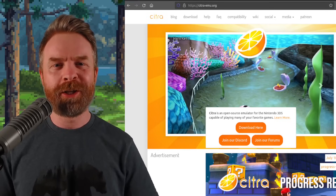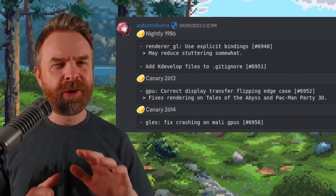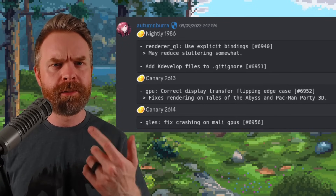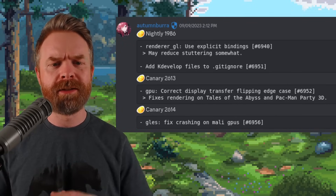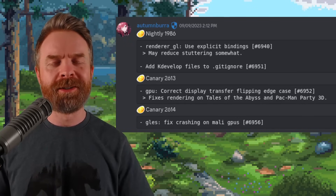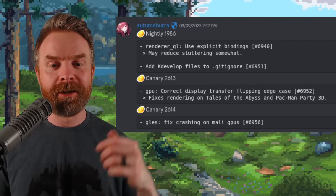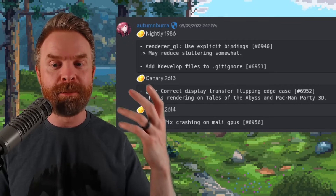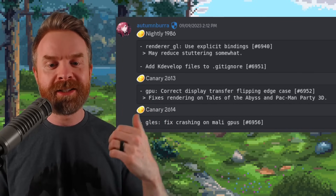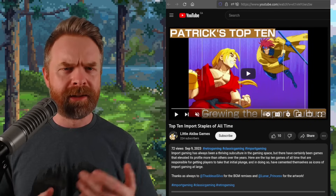Next up, we're talking about Nintendo 3DS emulation with Citra, and Citra got a brand new update. There are three main versions of Citra: the stable build, the nightly build which is a little more experimental, and the canary build which is even more experimental. Canary 2613 fixes rendering in Tales of the Abyss and Pac-Man Party 3D. Canary 2614 fixes crashing on Mali GPUs.